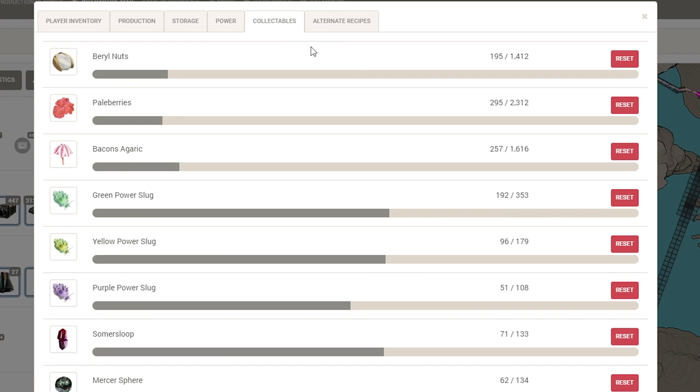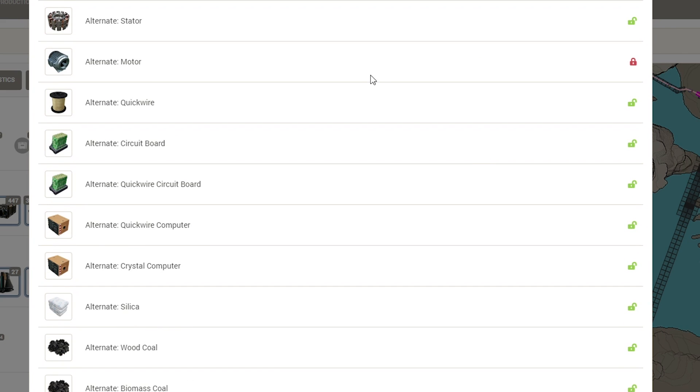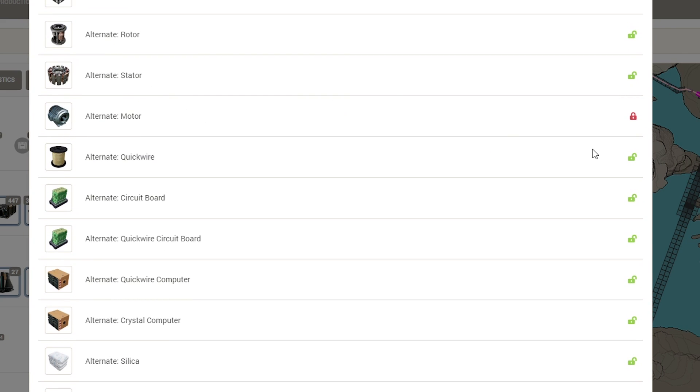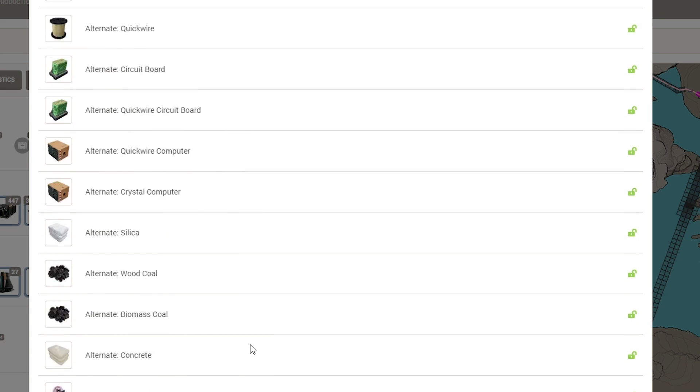In the collectibles tab, we can actually see — oh, what? There's still — we didn't even get half the power slugs in the world. I don't know about that, brother. That's neat nonetheless. And then of course, alternate recipes — we have them all. I just haven't unlocked this in the MAM, along with these two or three as well. Well, that's pretty neato.